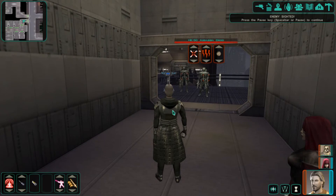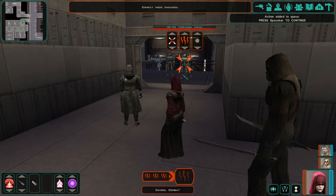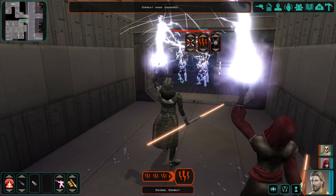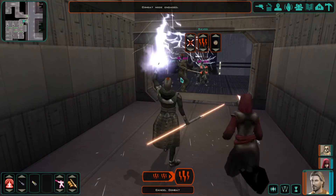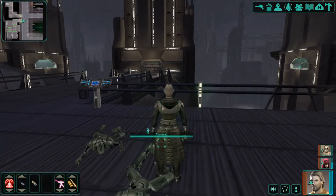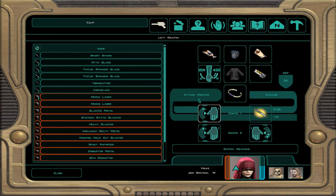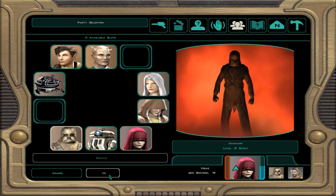If we're going to go to the Pazaak Den, I'll probably just need Atten. We're going to try out this new form while I proceed to force lightning everything, and Hanhar just looks pretty. We took a little bit of damage, not a whole lot. Since I know I'm going to play some Pazaak, I'm actually going to take off Hanhar and trade him out for Atten.